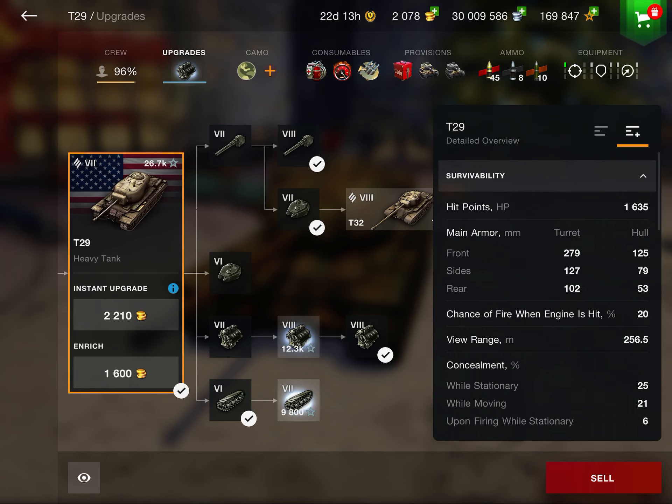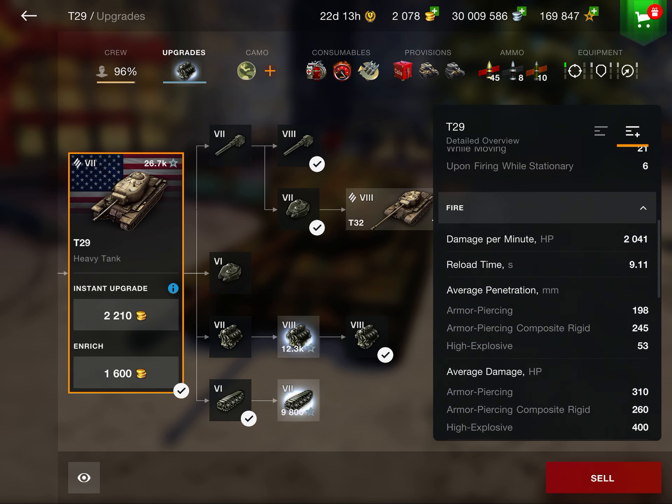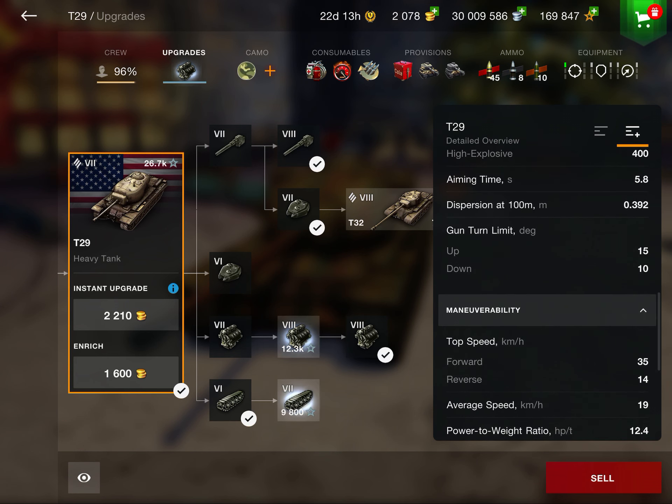Looking at those statistics now — with the provisions I have, you're sitting at a very healthy 1635 HP. The armor on this tank is pretty fantastic: 279 on the turret, basically an impenetrable turret besides a very hard-to-hit hatch. The hull is also pretty strong — it's hard for a lot of tier 7s and basically all tier 6s to penetrate with regular ammunition. Your DPM is just over 2,000, with a 9-second reload for a 310 alpha gun, and an amazing 10 degrees of gun depression which really allows you to utilize that turret.